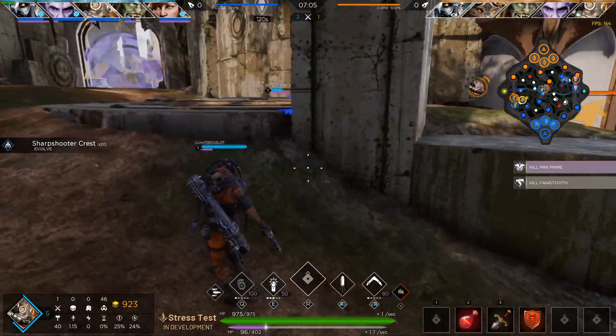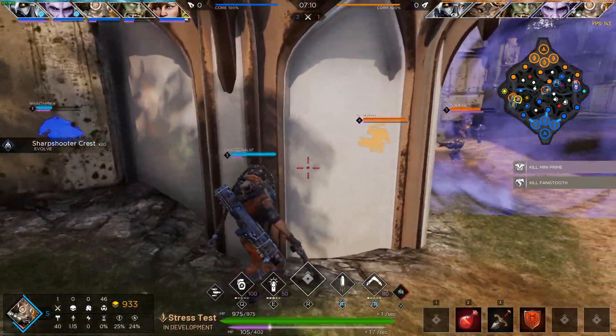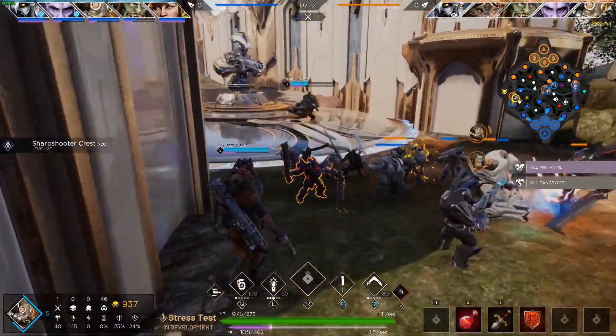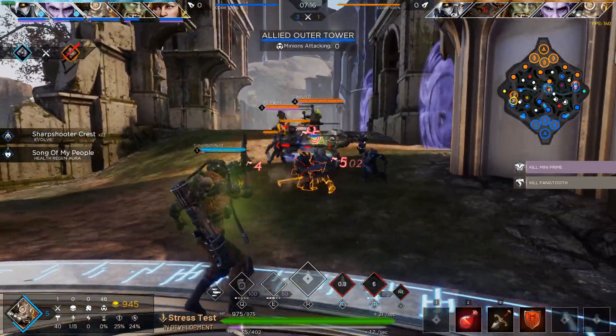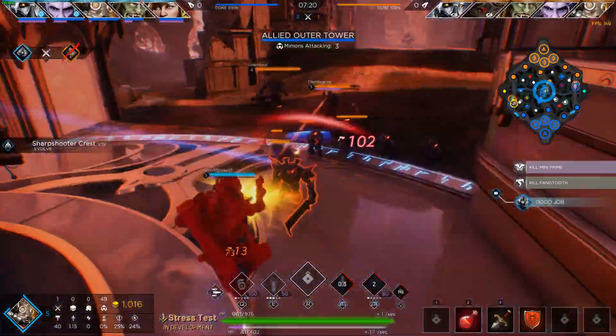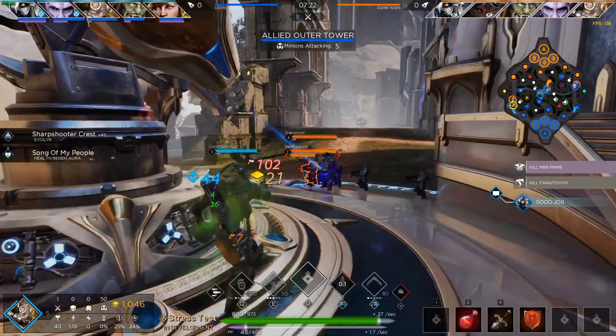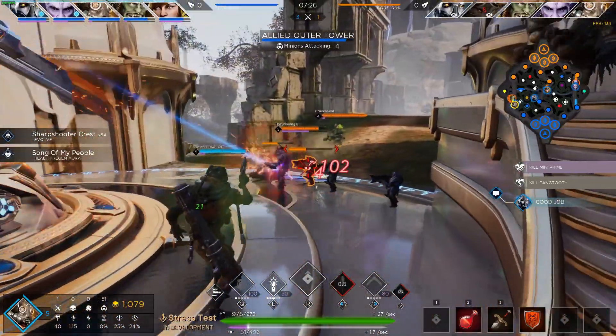If you go into a game on DirectX 11 high, for example, and then go into a game on DirectX 12 high, you'll notice that the FPS drops are very aggressive — almost like you're freezing. On DirectX 11 compared to DirectX 12, the drops feel much more pronounced.